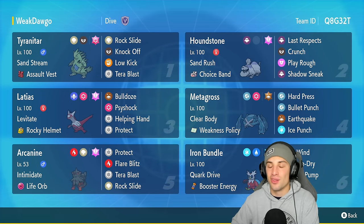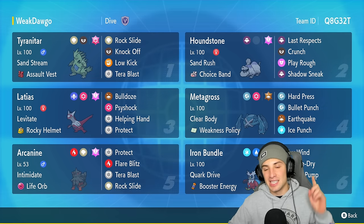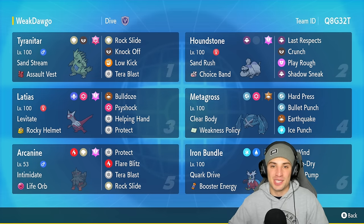If you want to see the team for yourself, the rental code is at the top right-hand corner alongside the Pokepaste down in the description below. If you enjoy the content, make sure you smash that like button and subscribe to the channel — but without further ado, let's hop into our first match.